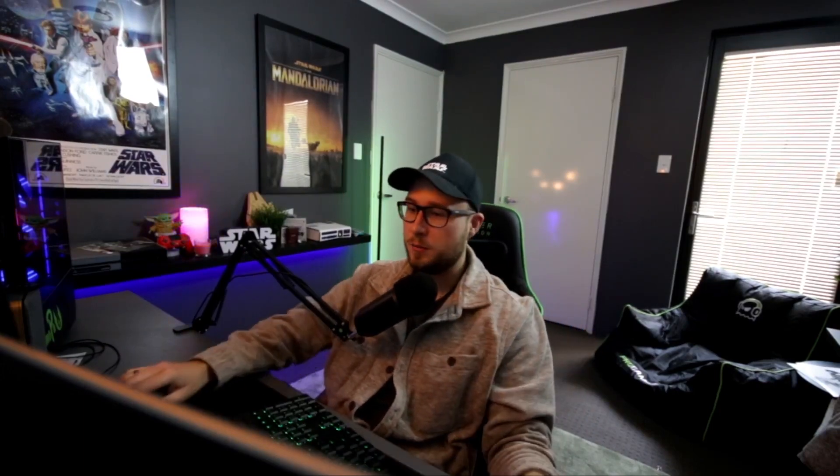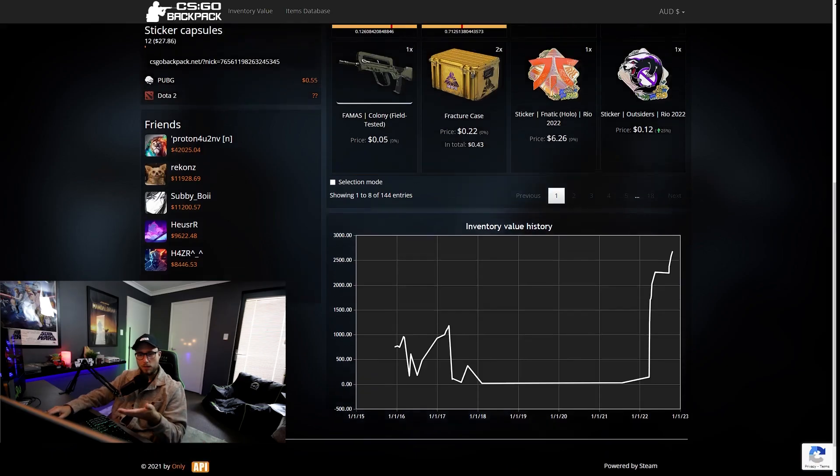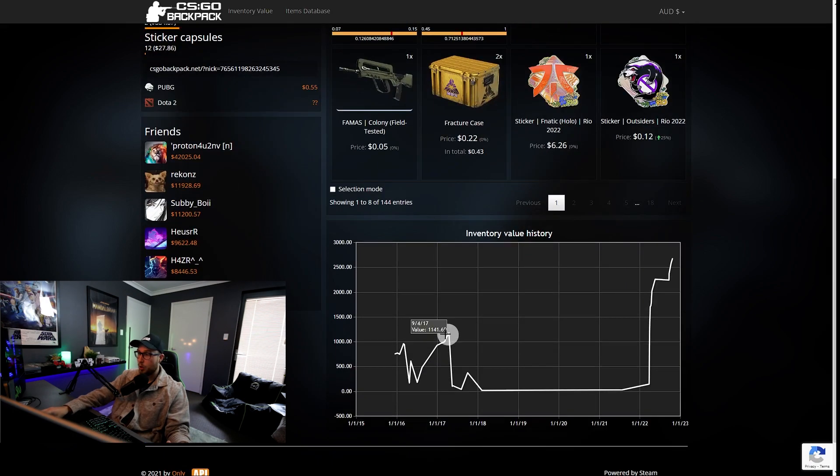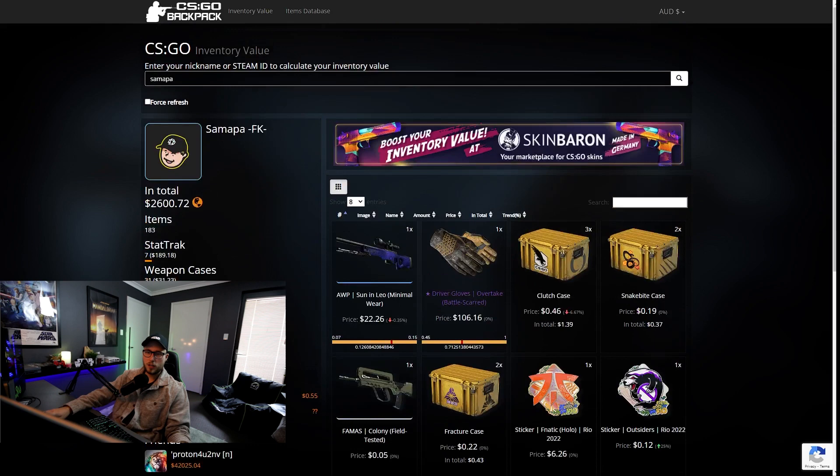A lot of people have been commenting on my inventory. It's not the best inventory in the world but it's yellow-themed and I put a little effort into it — it's not worth that much money but for the normal person it's pretty nice. I've pulled up my old inventory from 2017 on CSGO Backpack — it was worth about $1,200 back then, which works out to about $1,300–$1,400 today.